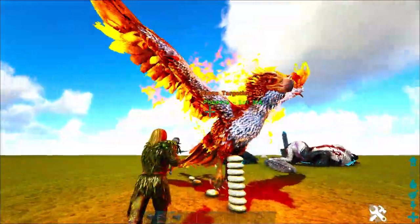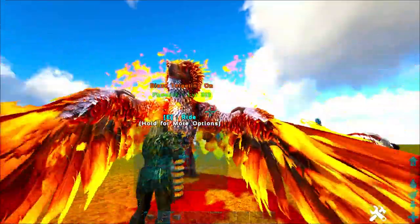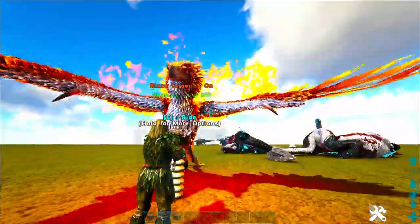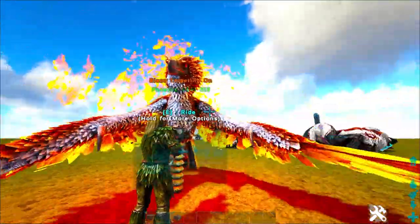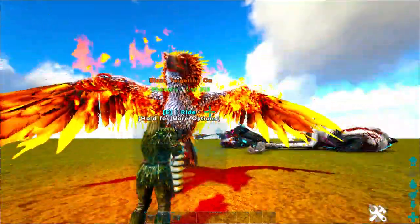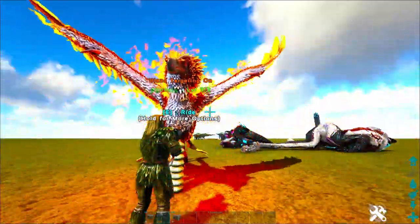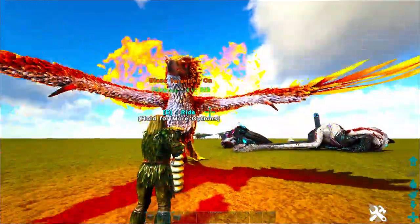The phoenix is able to output a crazy amount of damage and get a bunch of silica pearls — we'll talk about that in a different video because there's a hilarious trick you can use for that. The phoenix is an underutilized creature that can output a crazy amount of damage. Hopefully this video helps you out — smash that like button, leave a comment below, and subscribe to the channel.